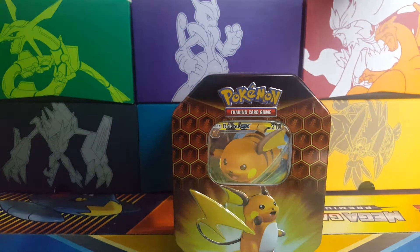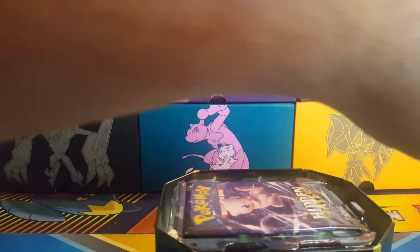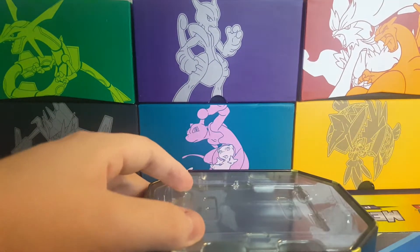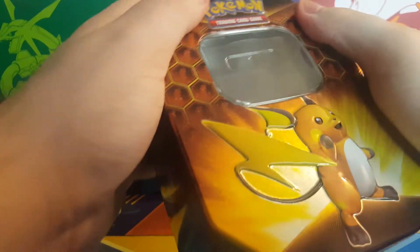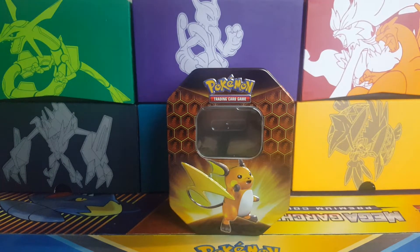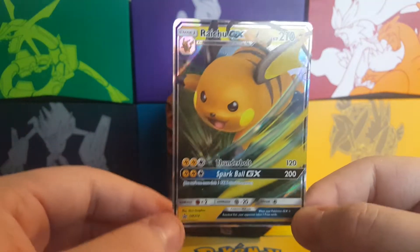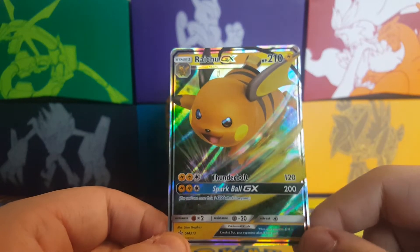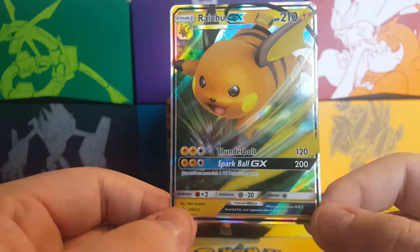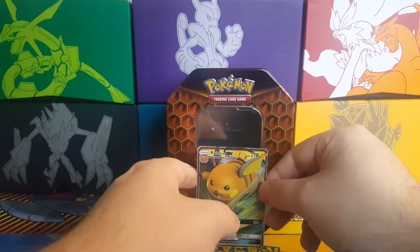I'll put the rubbish at the back. This is open — there we go! Let's take these packs out and put the tin back where it belongs. I'm going to keep the Raichu GX code for myself because I want the Raichu GX, but you guys can have the other codes. Let's take a look at this card — the Raichu GX. It's a Basic with Thunderbolt for 120 and Spark for 200, and it's got 210 HP, which is not too bad for a Basic GX.